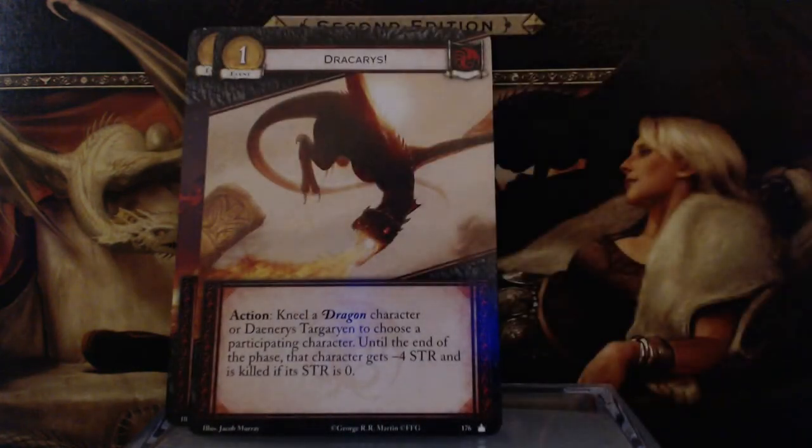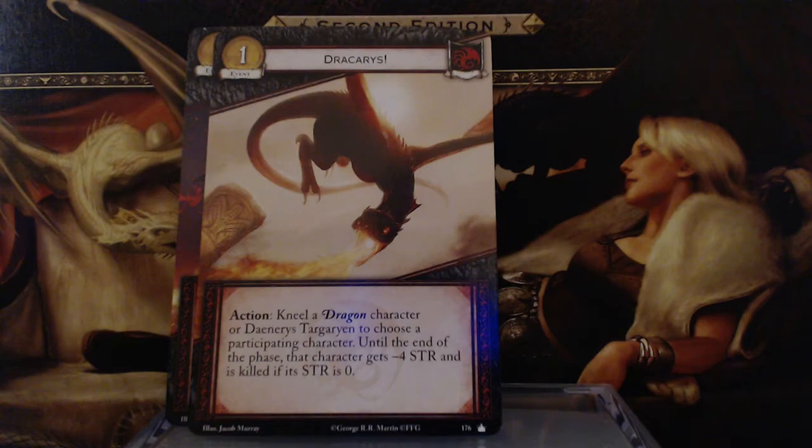Then we have Dracarys — kneel a Dragon character or Daenerys Targaryen to choose a participating character. Until the end of the phase, that character gets minus 4 Strength and is killed if its Strength is 0. Combined with Daenerys, that's potentially minus 5 Strength, which would wipe out any individual card in the Targaryen deck — and I don't think we saw a single card that could stand up to that. Nasty.